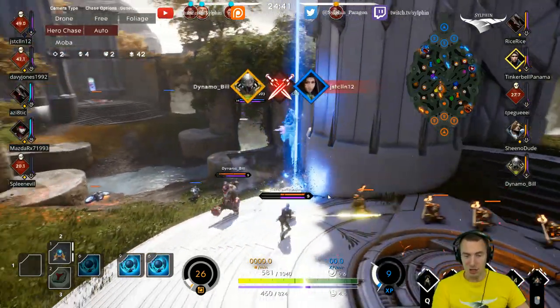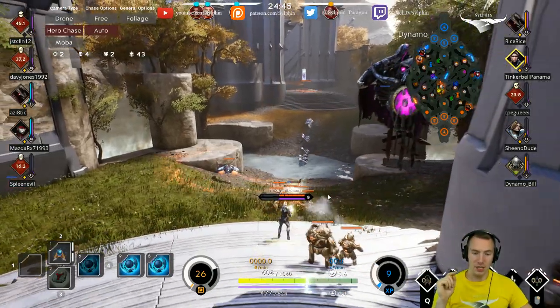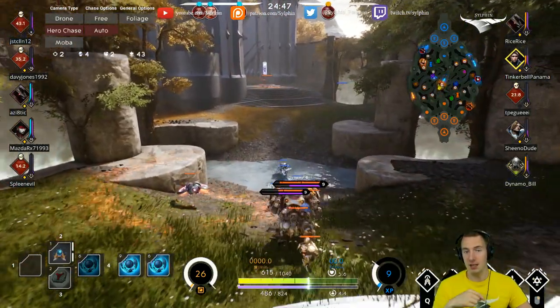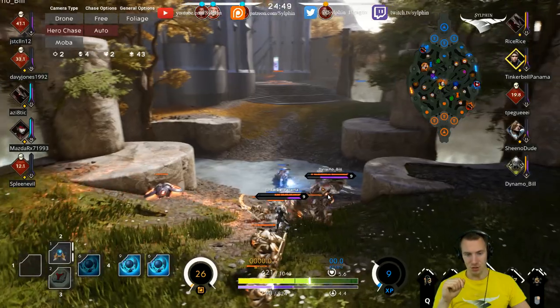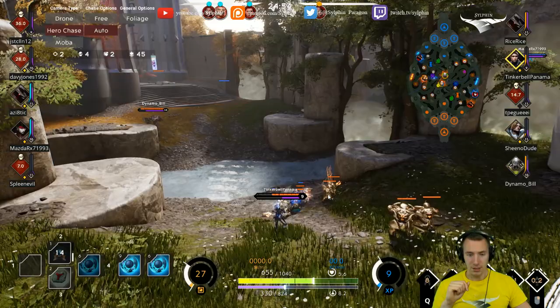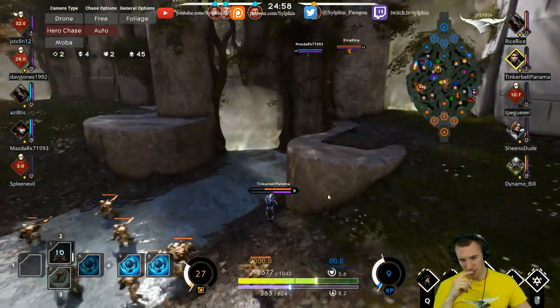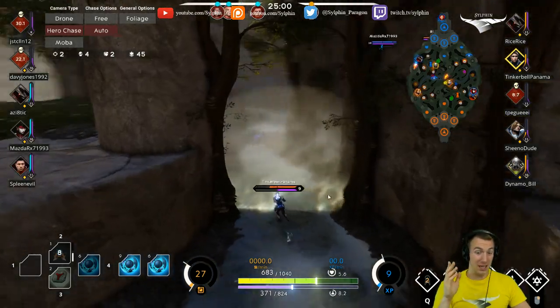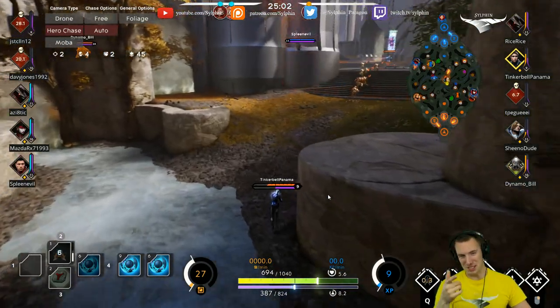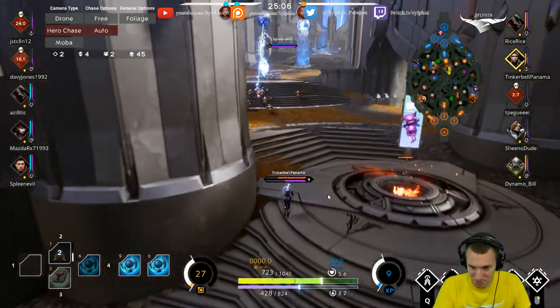On a Yin's ultimate — remember, it slows down projectiles, so you're only giving her ammunition to use against you as you're basic attacking into her ultimate. So just be careful with that. As a carry especially, don't just sit there shooting into a Yin ultimate — she's just going to whip those right back at you and kill yourself.